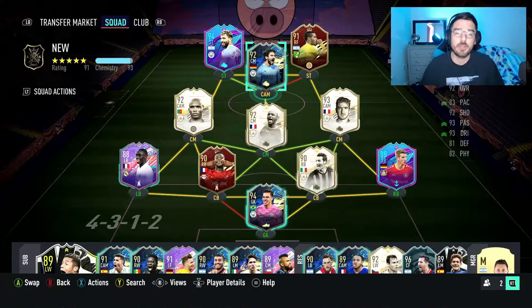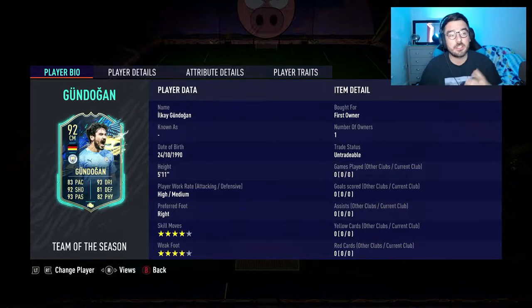Let's have a deep dive look into the card. He's got a good height for me at 5'11 — not too tall, not too short, a nice height. High/medium work rates, 4-star, 4-star, perfect for that CAM role. Base stats wise he looks incredible. He may be suited as a more attacking-minded centre-mid, but we're going to try him in that CAM role just to see how he plays there. We're going to compare him to Mason Mount because we tried him there previously in one of the other reviews.